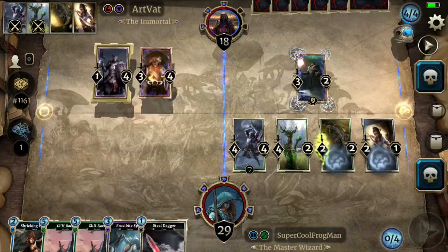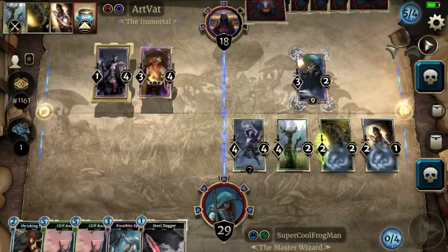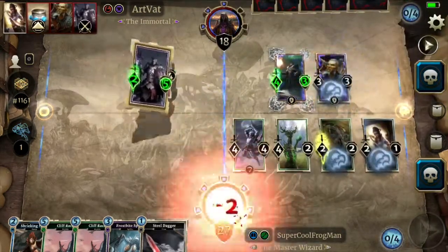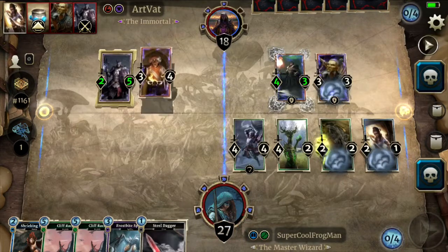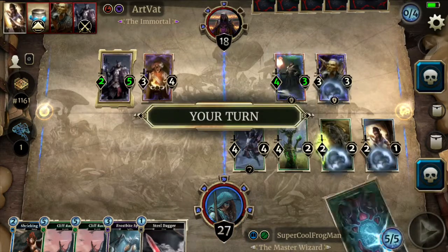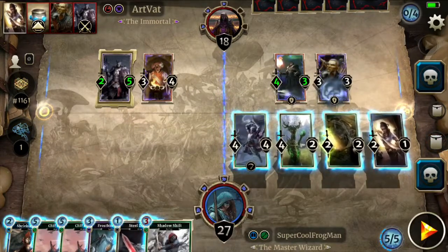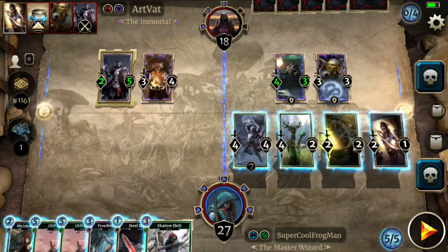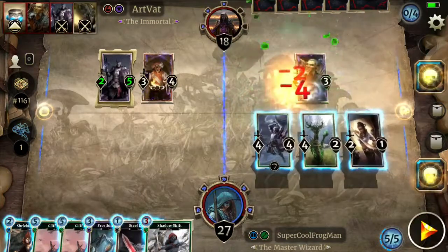Without cliff racer, if we just equip a still dagger, we're going to be doing 13. So they're going to boost here — I think we're in a racing situation, we're just going to race. I think we do want to kill this orc.